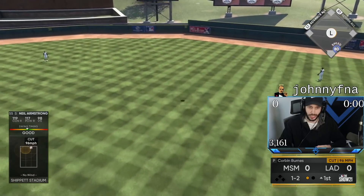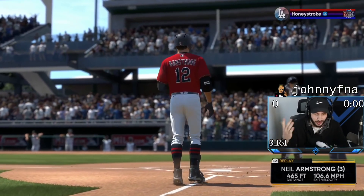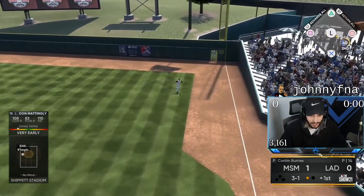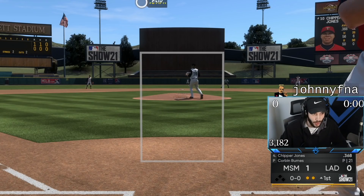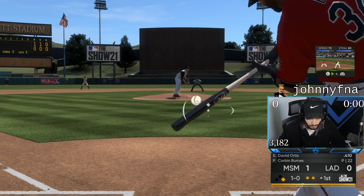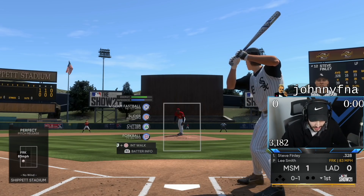Kneel! Ship It special! Is my PCI lying? That was a no-doubt moonshot and it showed I wasn't even close to being on it. I got to sit back. I just don't know why we're so early on those sinkers. We worked the walk, so we got Big Poppy up facing a righty. We got to hit a two-run bomb. Forkball for a strike to start off? We like that.